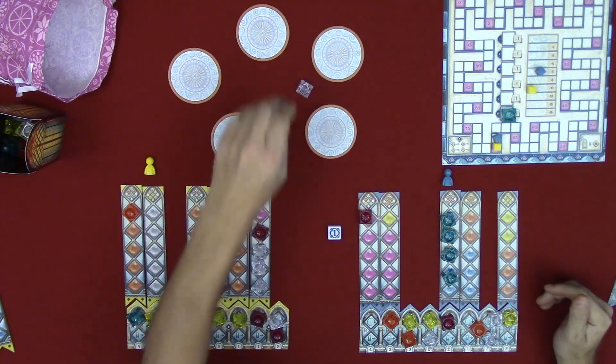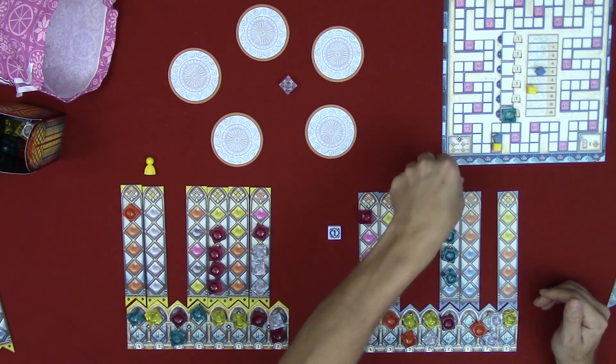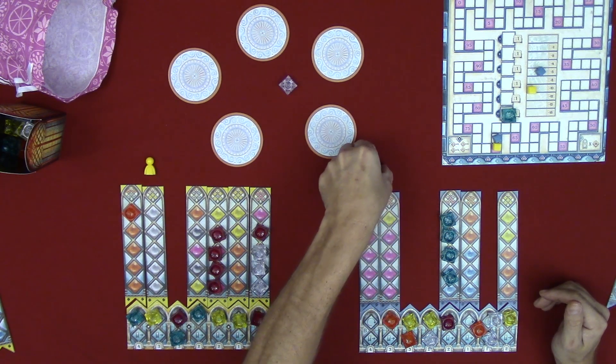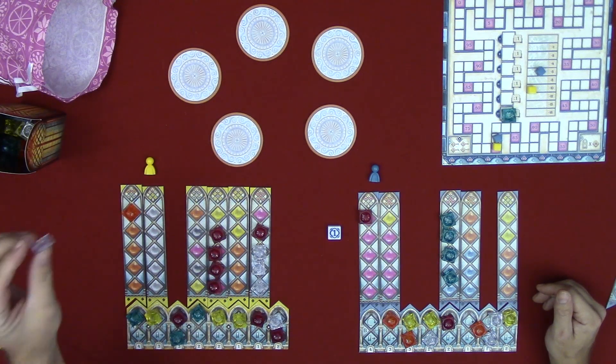Goes over to me — I shift my glazier back. Back to Jen for the final turn of the game — she places the last tile. That's the end of the game. Let's go into the final scoring.